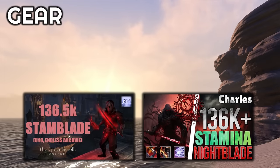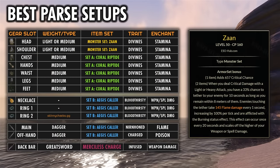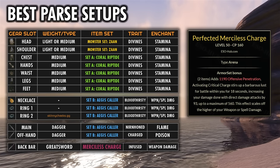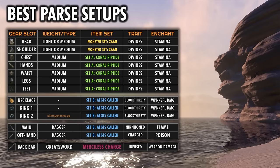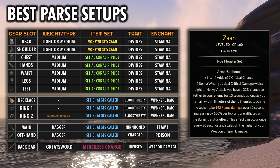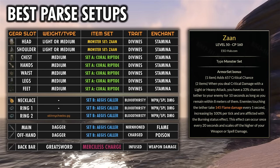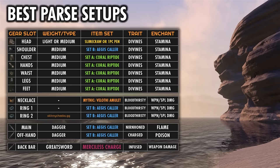Rai and Charles both settled on the following setup for their 136k DPS parses on the trial dummy. They both went the stamina route and got really good results with a two-piece Zahn for the monster set, five-piece Coral Riptide for the always active five-piece set, Aegis Collar for the front bar set, and then the Maelstrom Two-Hander Merciless Charge for the back bar weapon. On the trial dummy you're already capped on crit damage as a Nightblade, so the kilt is not super useful. Zahn ends up better due to its proc damage plus the massive amount of extra burning damage it adds. However, in actual content Zahn isn't always reliable, and you'll likely get better results using a Mythic item alongside a one-piece Slime Crawl.